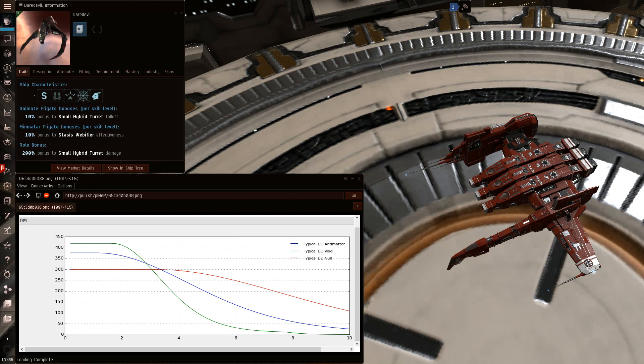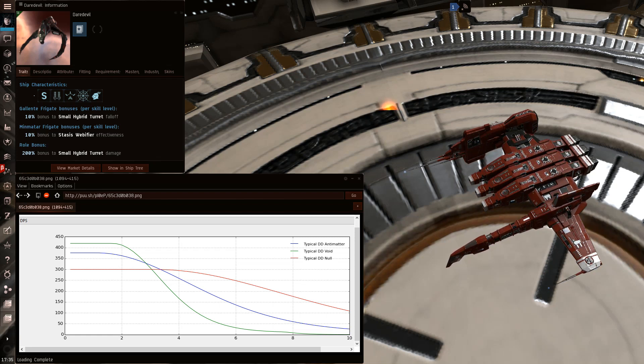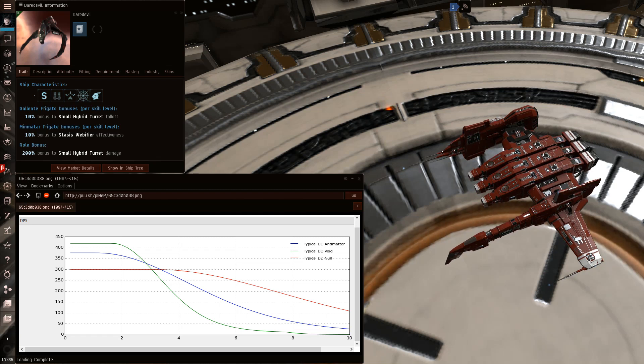When you web him, you drop his speed down to 207 meters per second. When he webs you with the fleeting web, he's dropping you down to 71 meters per second. This means he will gain on you by about 146 meters each second — about 1.5 kilometers every 10 seconds. If he has the pimped web, he's going to slow you down to 41 meters per second, meaning he gains on you about 1.8 kilometers every 10 seconds, roughly 15% faster.